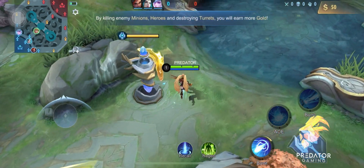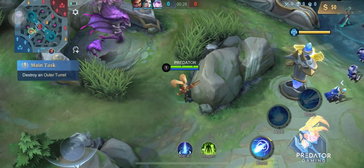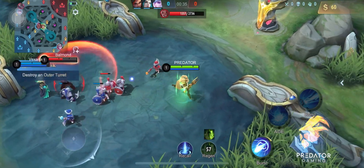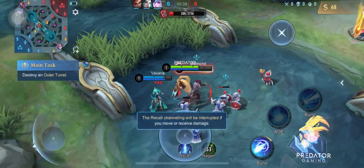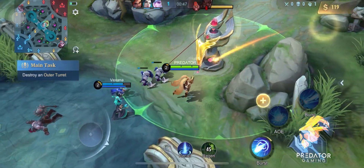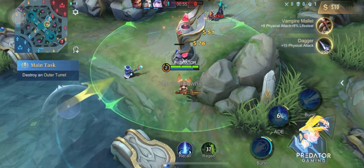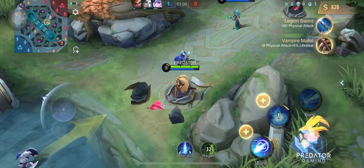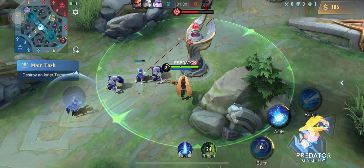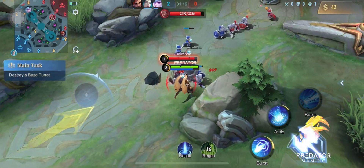You will get gold by eliminating enemy heroes and minions or destroying enemy turrets. Objective: destroy the enemy outer turret! You destroyed the turret! Now destroy the enemy inner turret! You destroyed the turret! Well done — press on!